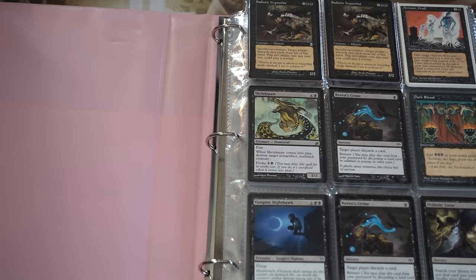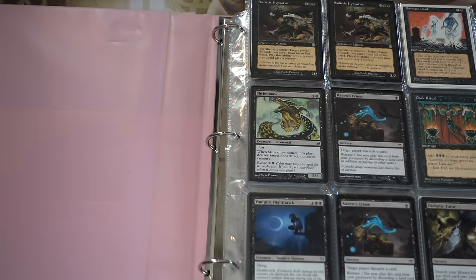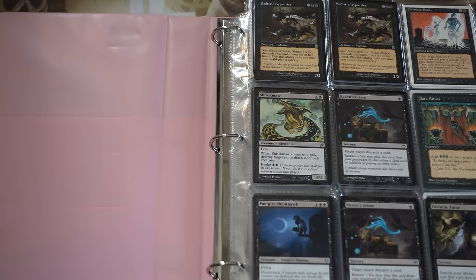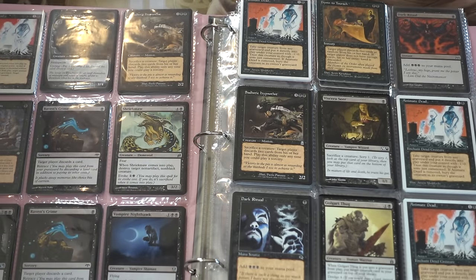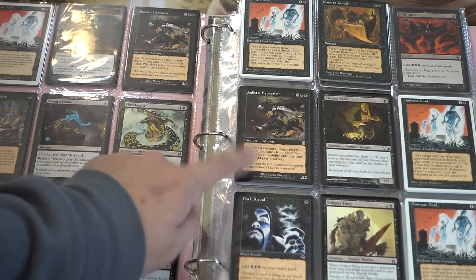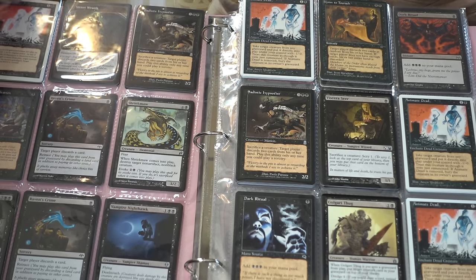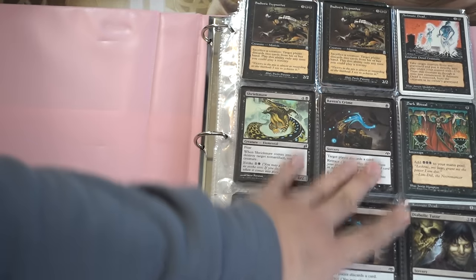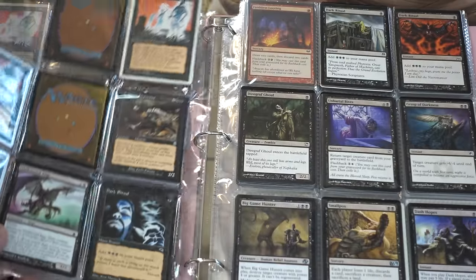Binder number two — let me talk about some interesting cards. Raven's Crime is a common from the original printing, but it was reprinted in one of the Modern Masters. It is now quite expensive, like a dollar again from the 25 cents it used to be. This card has got pricey as well — it's an uncommon, Sadistic Hypnotist, recently reprinted. And as you can see, you've got stacks up here and a stack down here. I like it a lot.